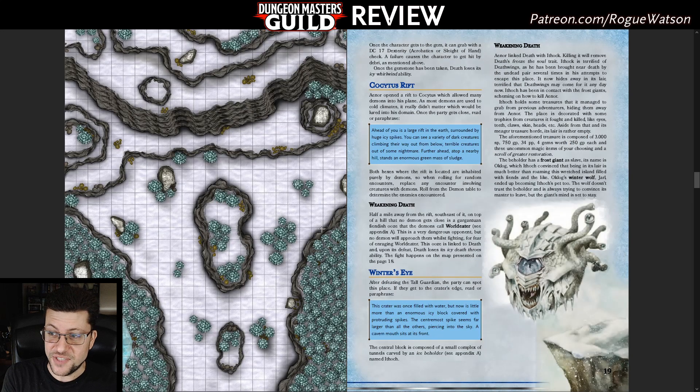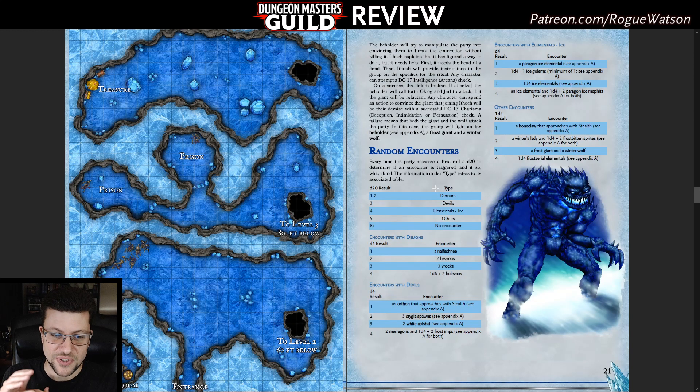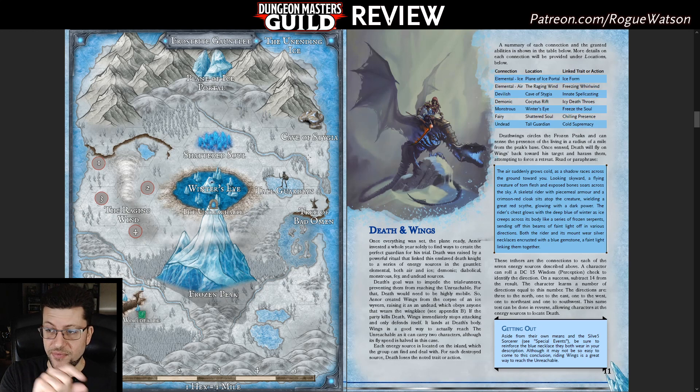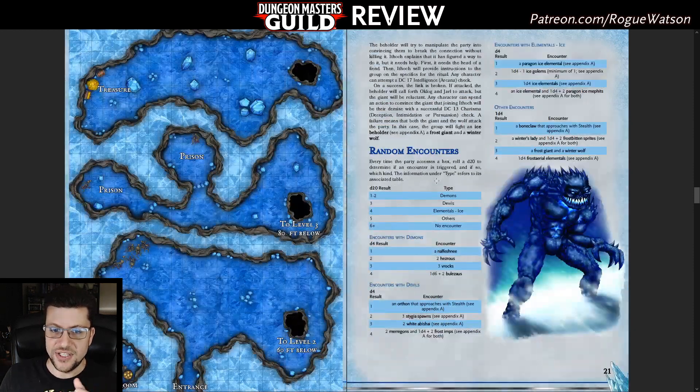One location has the beholder in its own dungeon, and you can actually bargain with the ice beholder — he doesn't want to be trapped in here and doesn't like being tied to the death boss, so you can enter a social situation there. Each individual area is pretty fun. And what Zorch consistently provides in all of his products is really good maps — over a dozen full-color battle maps with player and DM versions, which is always a huge thumbs up. You've got this cool hex crawl map you can show players to give them the overland view, and then whenever they reach a location you can pull up the corresponding battle map. All those locations are pretty cool and it's all an improvement over the original Great Trial.